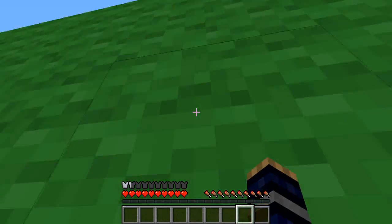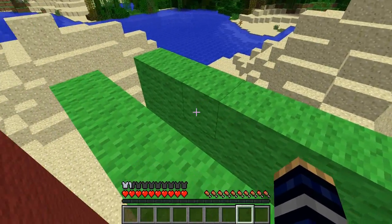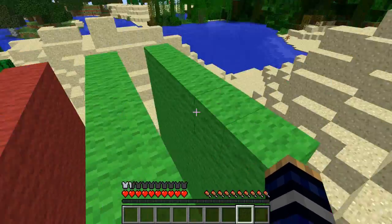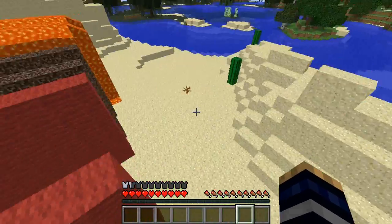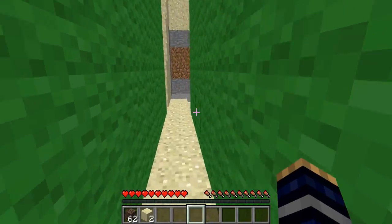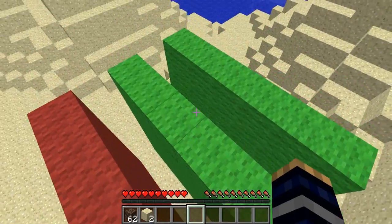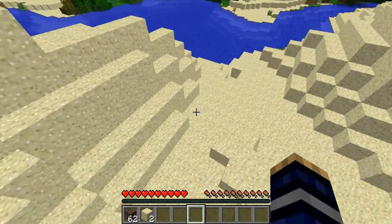You can basically bounce off walls by jumping towards them, and if there is a parallel wall right next to it you can keep on jumping and climb the walls to get to the top, which is really cool. We've got quite a few parallel wall tests going on here — first we have this parallel wall with one block of space in between.